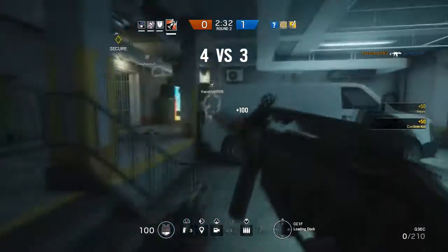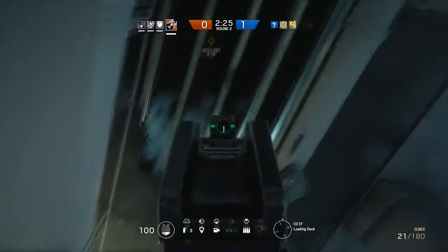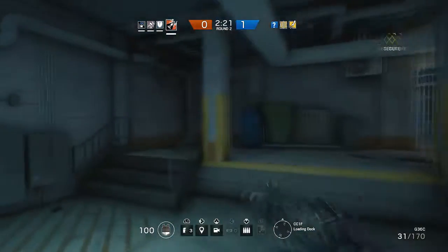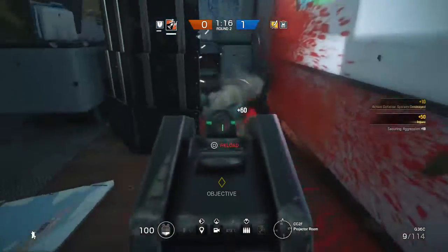The reason I recommend using a Breaching Charge with the Breaching Round is because you can detonate them both at once and it scares the enemy — they really don't know where you're coming from. For example, you could put a Breaching Charge on a wall and then use the Breaching Rounds to get through a window. They don't know which direction you're coming from and that could really disorientate them and make them start panicking, and that's only good for you.